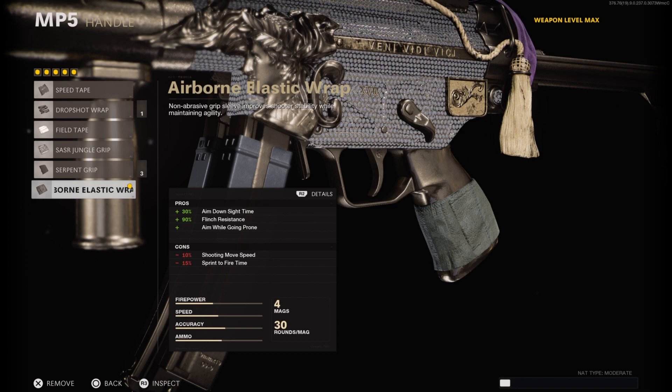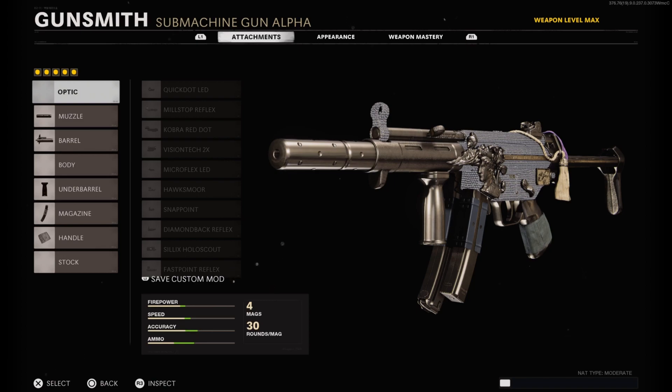Finally, for the handle I have the Airborne Elastic Wrap to improve aim down sight time by plus 30 percent, flinch resistance by plus 90 percent, and you also get the added bonus of being able to aim while going prone — basically being able to drop shot. That is my MP5 class setup here in Call of Duty Black Ops Cold War. I got you guys a double nuke gameplay on Collateral Strike rocking this MP5 class setup.